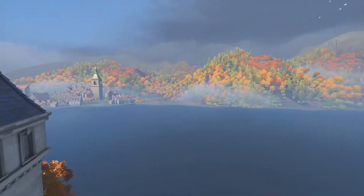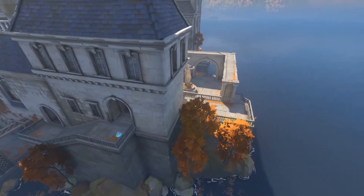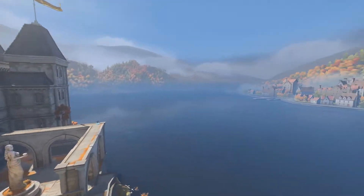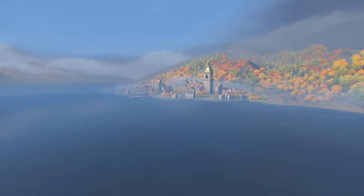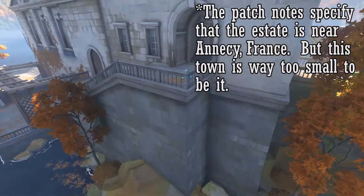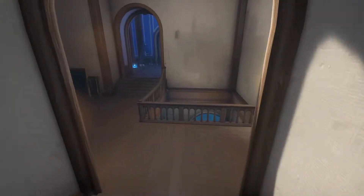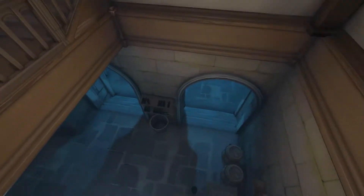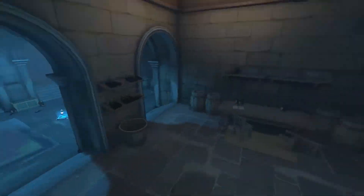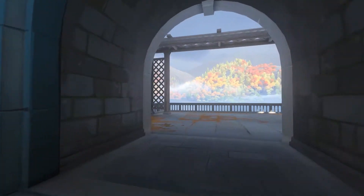The background looks pretty nice — trees everywhere. It's kind of weird that the estate's just built on a rock out in the middle of a big lake like this. There's some kind of town over there, I don't know what it is. I think this is probably about all there is to show off. There's some sort of wine cellar down here — I think I already flew down there.